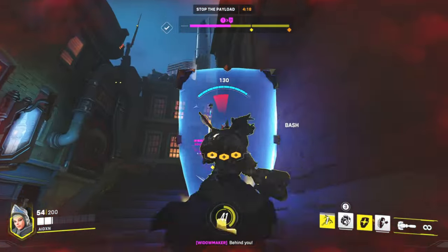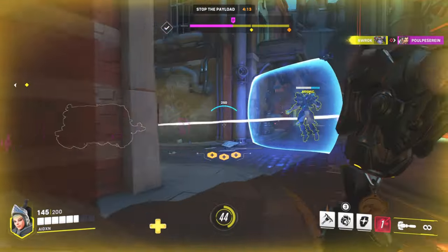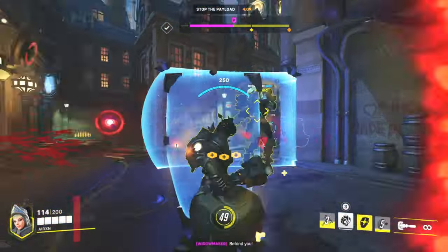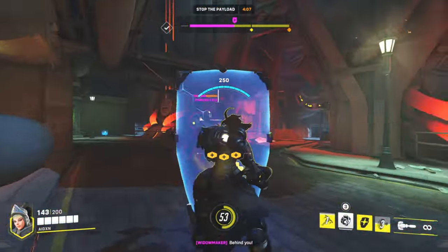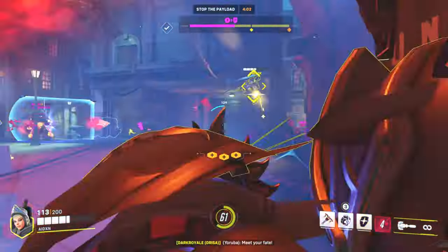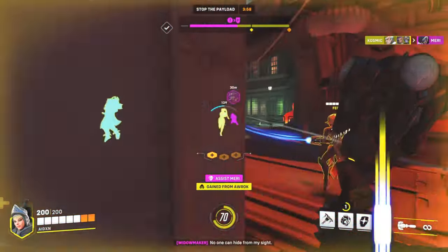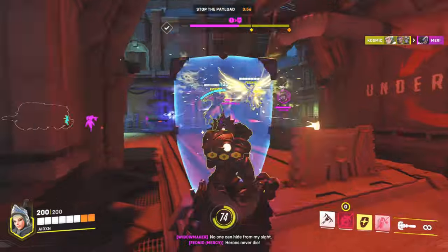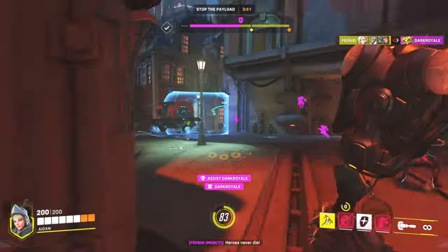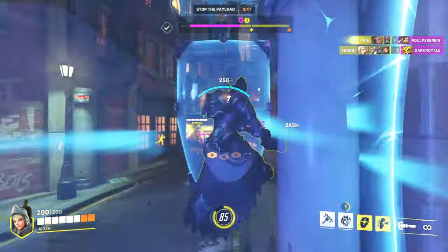My fourth and final tip for learning how to play Brig is to play with your team. Try not to get isolated. Playing Brig is weird because as a support, you tend to play a lot more cautiously, staying behind your team to heal them rather than being in the frontline with them. With Brig, it's the opposite. You should be playing in the frontline because that's where the damage is, and as you know, damage equals healing because of Inspire. Brig is kind of more of a brain-off character where you don't have to think about healing because your healing is damage, outside of your Repair Packs.